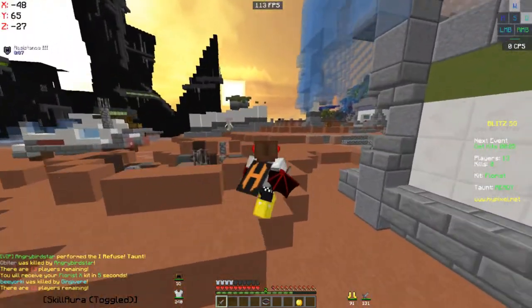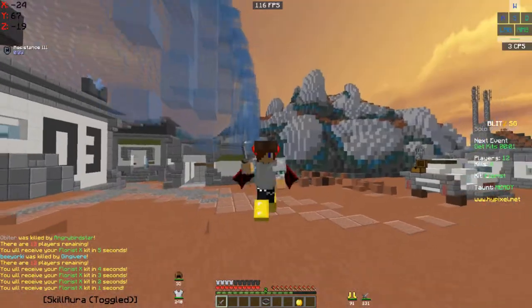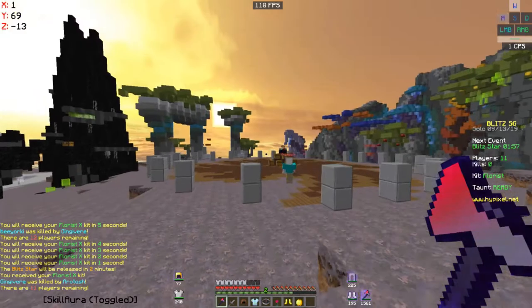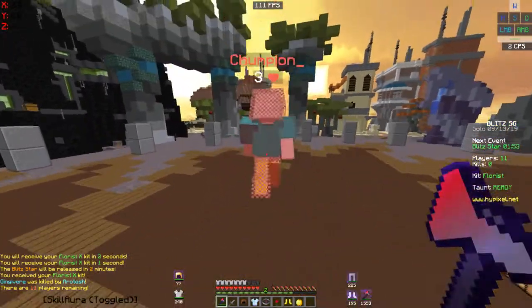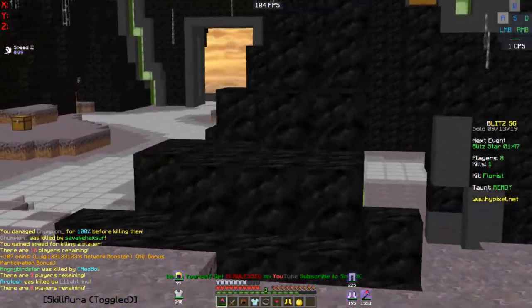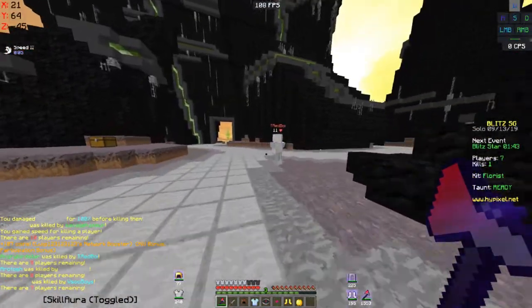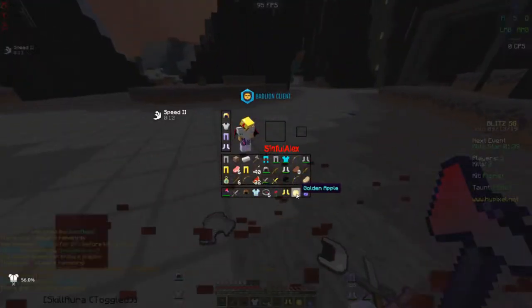I'm actually looking pretty stacked now. Knowing that I get really good pants, really good boots, and a really good helmet — there we go, I'm actually set. This guy's actually a hunter, so we're just going to crit him on the back, because axe crits do a lot of damage. When you crit someone on the back, it's super easy to kill somebody super fast. See, he's literally dead in no time.